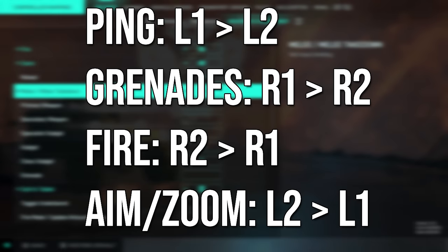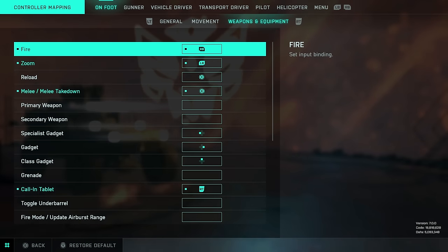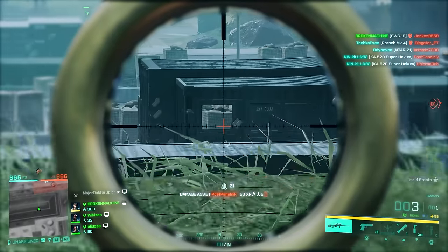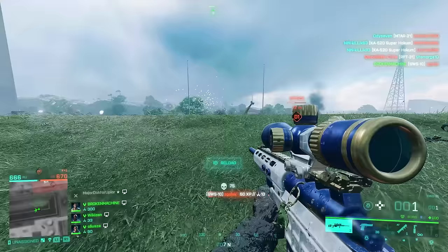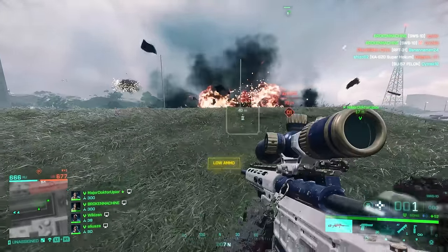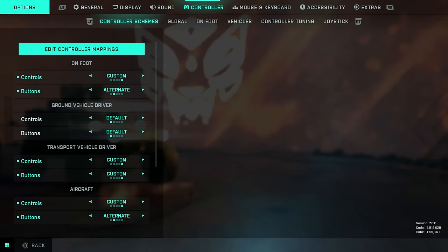Set the ping grenades to R1 and R2, then go over to weapons and equipment and set fire to R1 and zoom to L1. So aiming and firing your weapon is on the front triggers. Highly recommend this as it's going to speed up your gameplay. If you do change this, make sure to also change the grenades to L2. Similar options for Xbox as well. If you run into any issues, just click restore to default and start again.